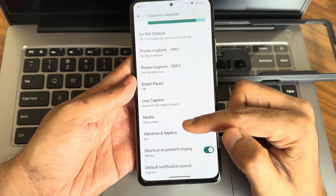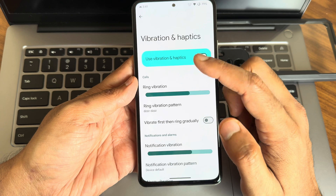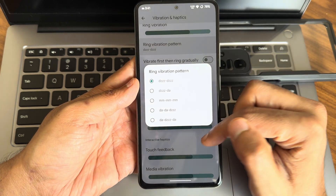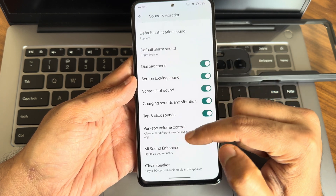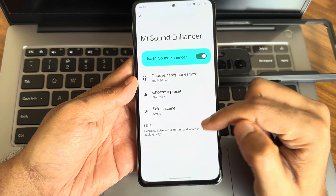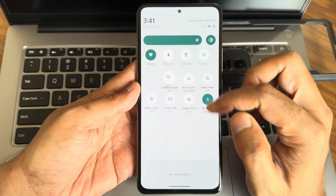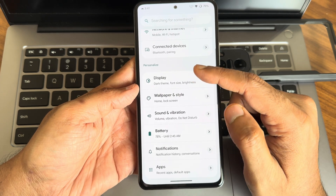In sound and vibration you have plenty of settings — vibration and haptics can be individually selected, and you get different patterns as well. In the sound enhancer you get headphone type presets, Hi-Fi system support, and Dolby Atmos is also available here.